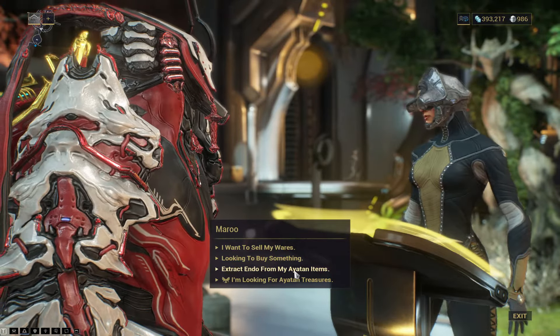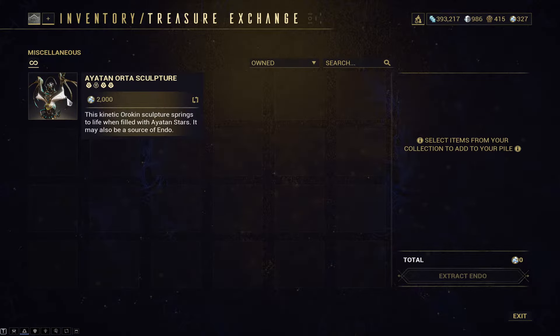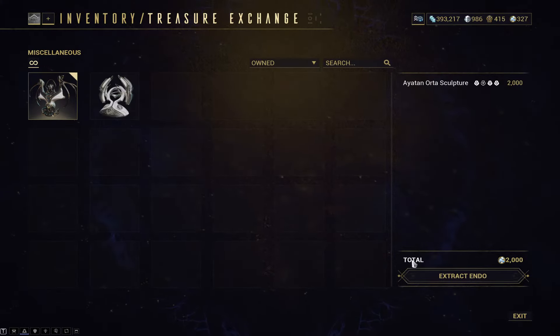What you want to do is select 'extract Endo from my items.' For example, this one — the one we just did with 2000 Endo — you'd press extract for Endo. Obviously I'm not going to extract it yet because I want to put an Ember Star in there first, but that's what you guys would do. I hope you enjoyed the video, I hope it helped you out. Peace.